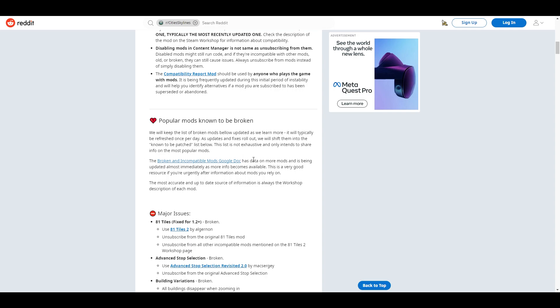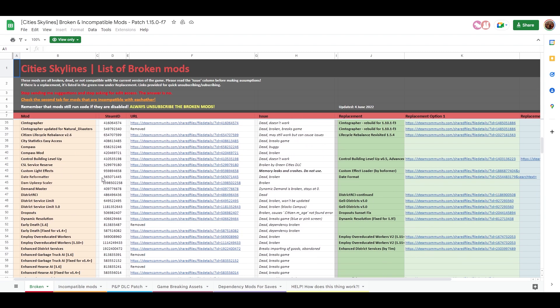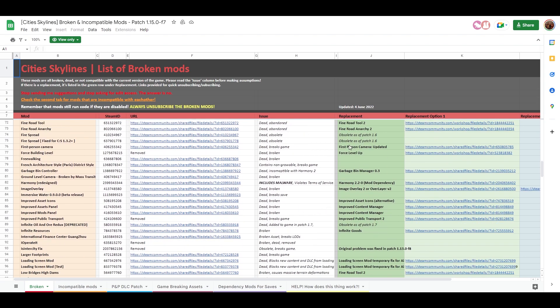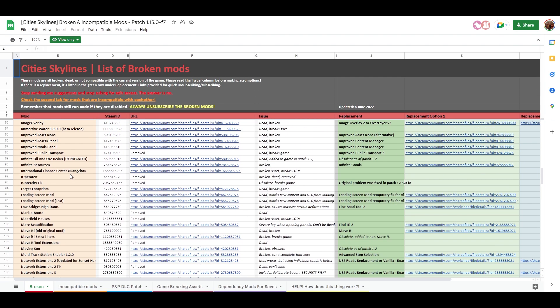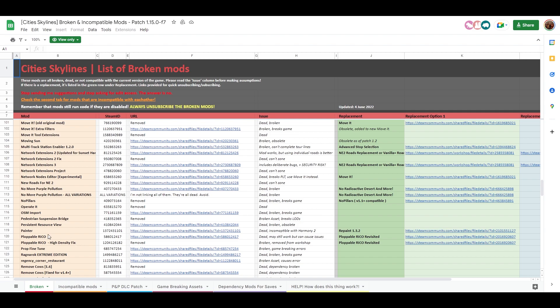I'll link the broken and incompatible mods Google Doc in the description along with the Reddit thread. This is updated constantly and it is full — it's the graveyard of Cities Skylines mods that no longer work. You will see a lot of very popular mods in here with replacements offered and links to those replacements. Make sure you don't use any of these. Original Loading Screen Mod no longer works, the test version no longer works, older versions of Anarchy mods, Ploppable Rico — there's a whole bunch of mods that are no longer good for your game.